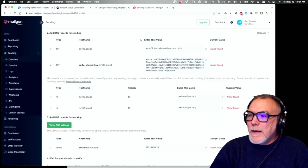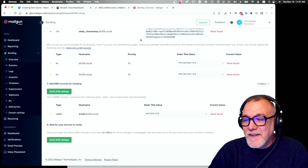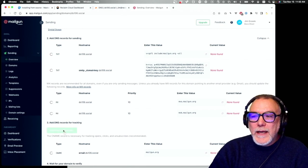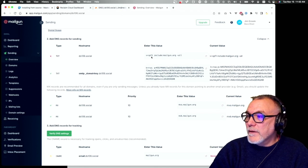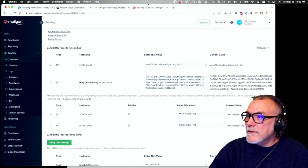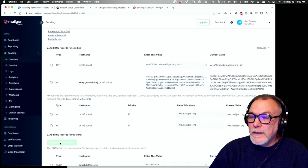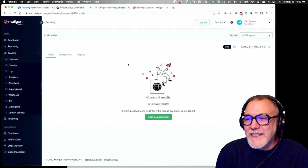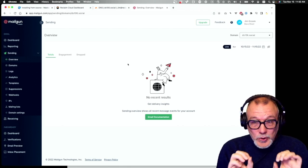All records for Mailgun are set and added to Cloudflare. With Cloudflare and Mailgun, verification can be almost instantaneous. I try verifying the DNS settings and three of the four are already found almost immediately. Within seconds all four records are verified — your transactional email service through Mailgun is all set up.